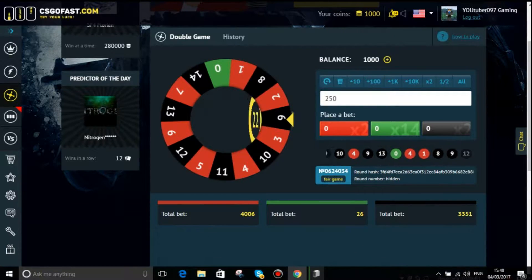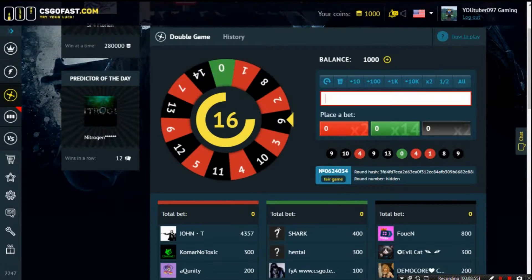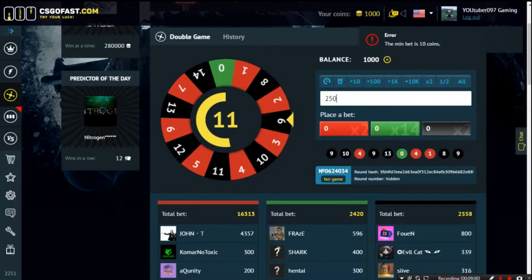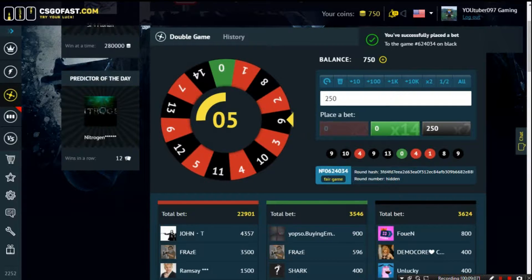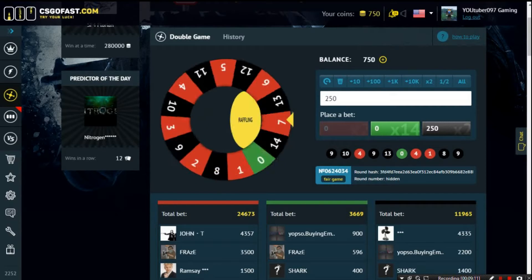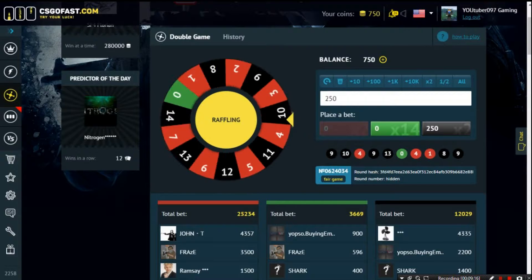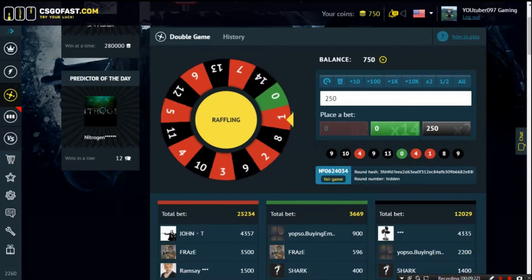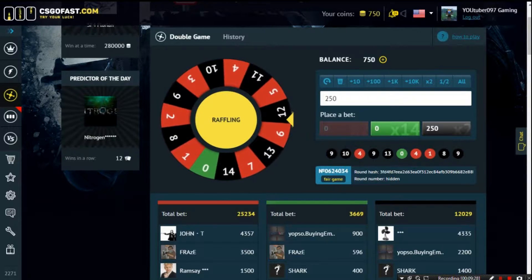We're back at 1,000 coins. We're going to go in on black again. I'm actually really afraid because you can lose your money anytime. Please just get onto black — the black business, the monster king. Yes, it's black!